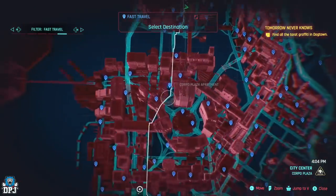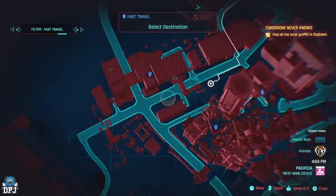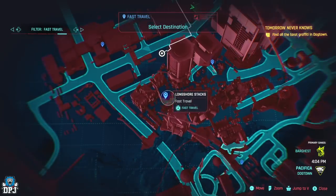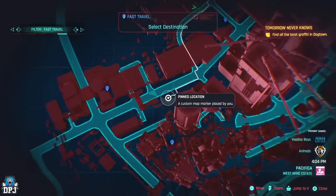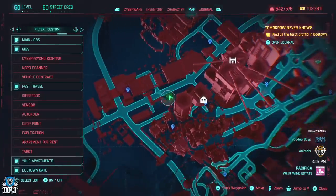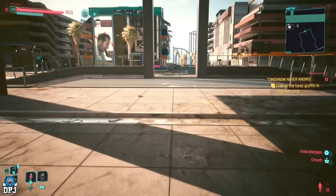With that, come to this point on the map — this is where the loop starts. You're going to run around here, do a loop, come back and instantly repeat. The best thing about this whole place is there's a weapon vendor here which sells ammo, and there are drop points all around here as well if you want to sell the loot you're picking up. You can even sell to the weapons vendor too.